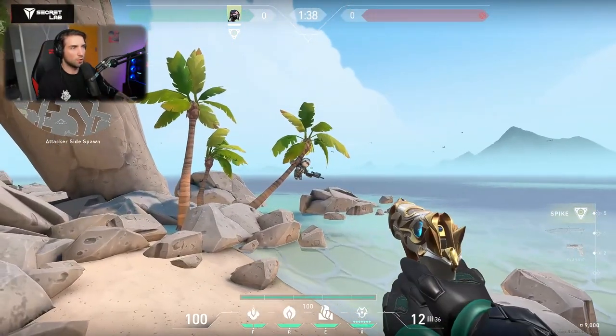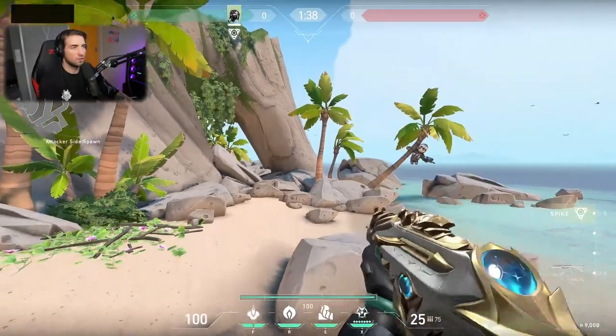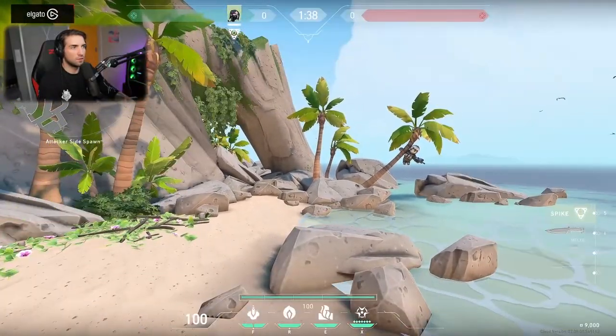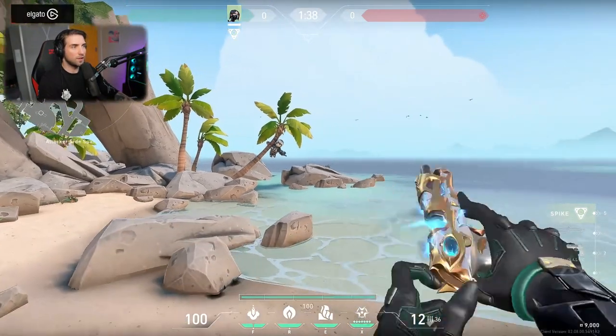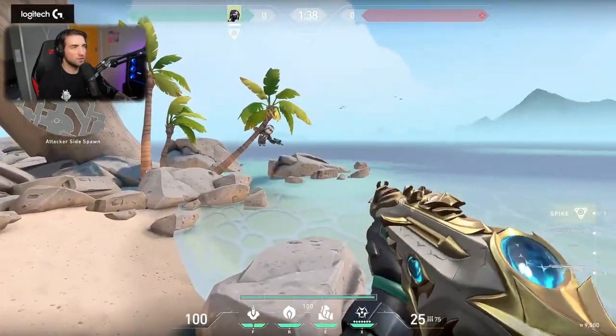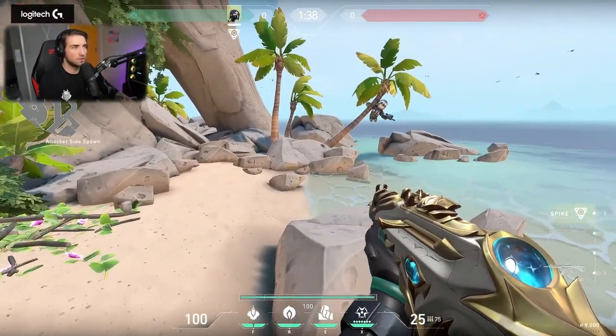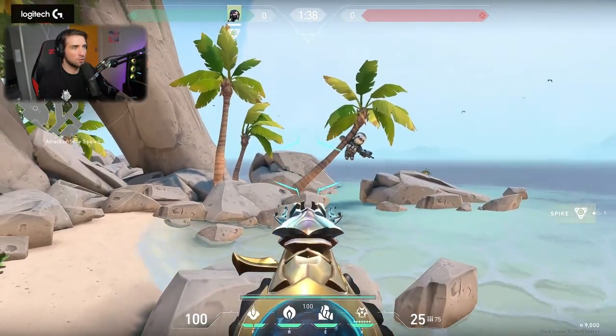Hey bro, how are we doing? You have a small operator, cute. The knife is pretty nice — look at this cattle crab, oh cute. Where are the cattle crabs? I need to shoot one. Oh, you can't, okay.